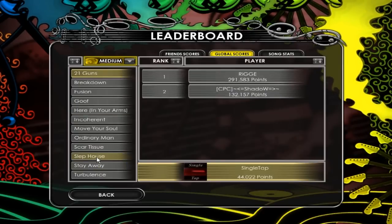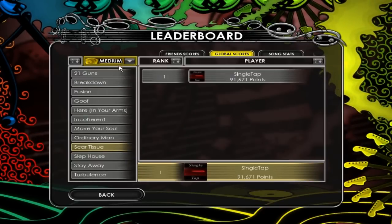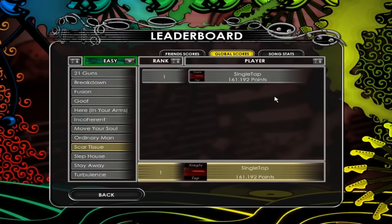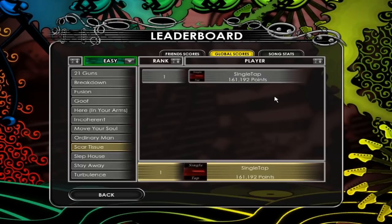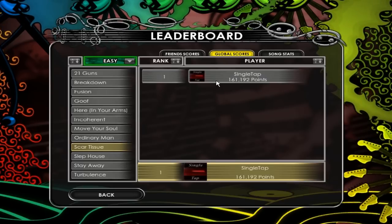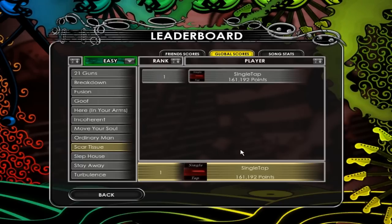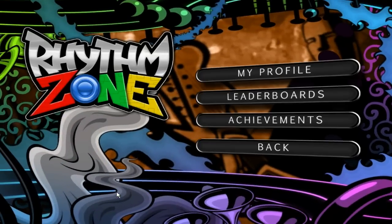Let's check the leaderboards — I was number one on Medium and Easy. The game came out pretty recently so not everyone has played every song yet, making it easier to grab a top rank. If you want to try to beat me, download this game, grab Scar Tissue by Red Hot Chili Peppers, and try to beat my score — I dare you.